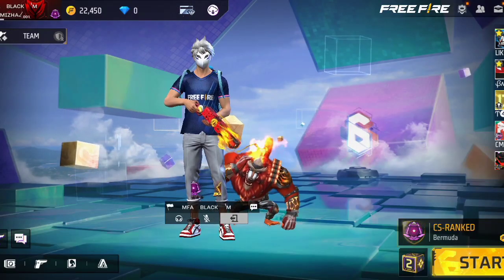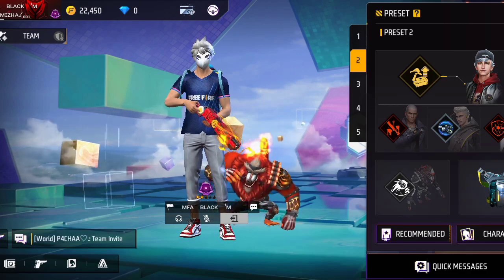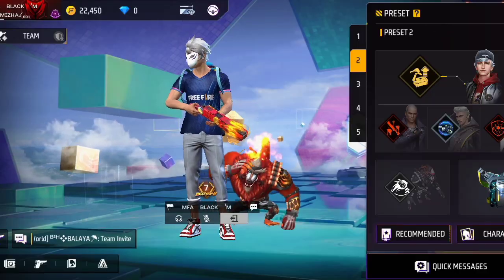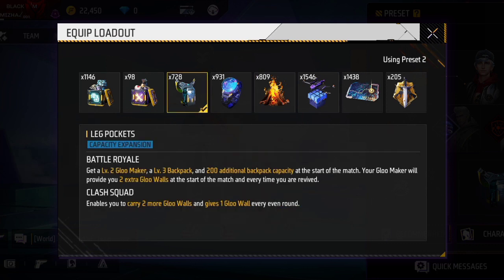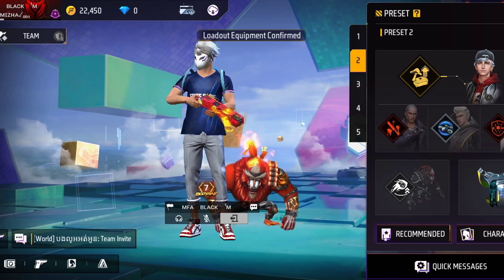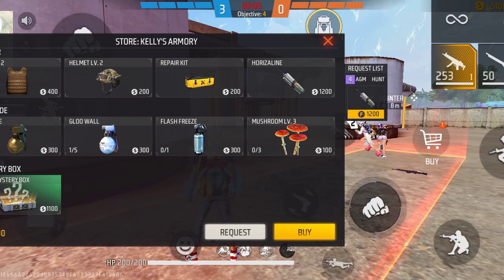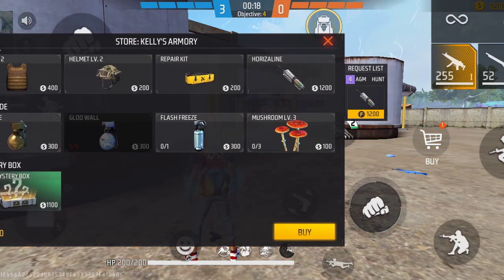When we first saw the character and pet — if you look at the pet, the pet is equipped with a grenade. This is the pet. You can use the pet. We can also use the bonfire.